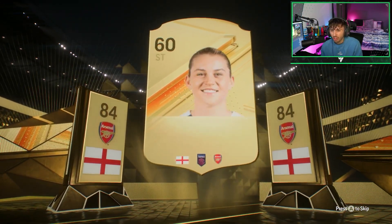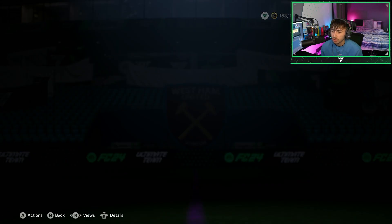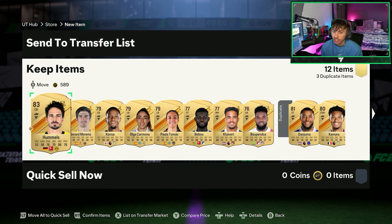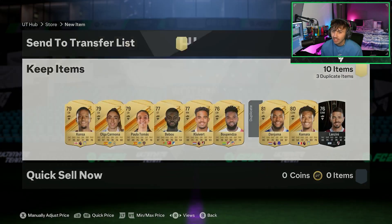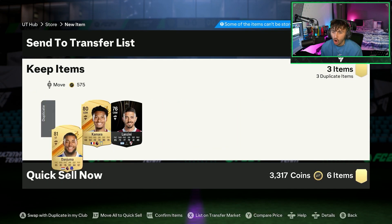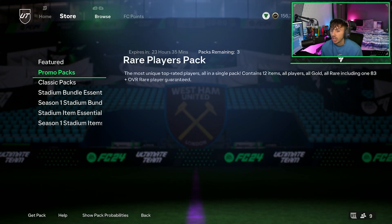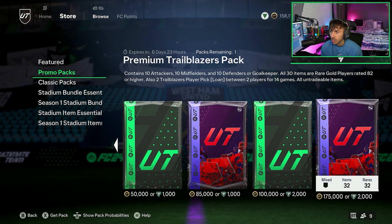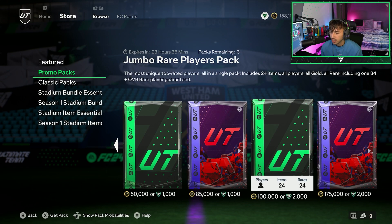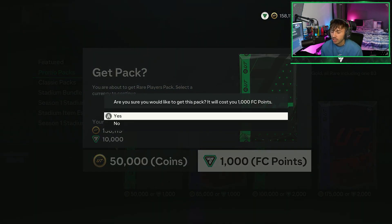These packs have got potential. An English striker from Arsenal — oh, it's Russo. I've packed her so many times, it's actually quite annoying. 84-rated cards seem to be on the rise a little bit, so I'm going to send that to the transfer list and sell it later. There's hype around the new Icon SBC coming on Sunday, which is driving up those 84-rated card prices. We need 2k, 4k, 6k, 8k — so we'll open one more 50k.